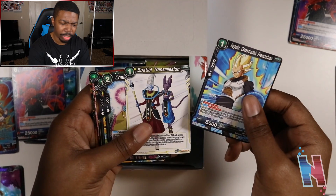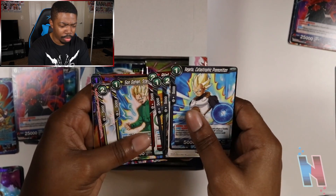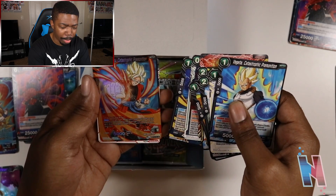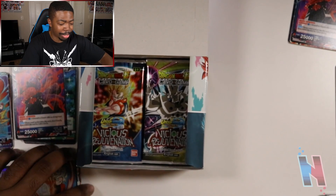Vegeta, Spatial Transmission. Shout out to Whis. Poutine — that's another waifu, I'll keep trying to tell y'all. Gohan, Launch, Six Star Ball, Trunks, Son Goku Catastrophic Premonition. I don't think that's on the list but it still looks like a nice card — I'll keep that. I also want to mention I'm recording this really really early in the morning, so I'm pretty tired. But I do want to get this video out there for you guys.